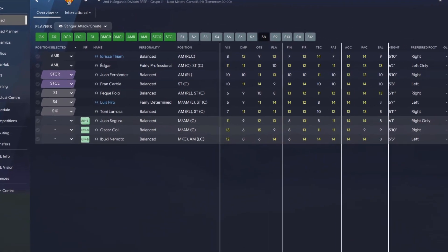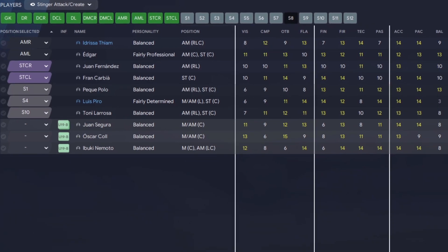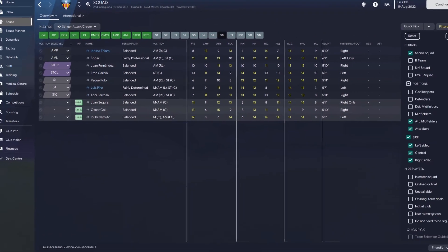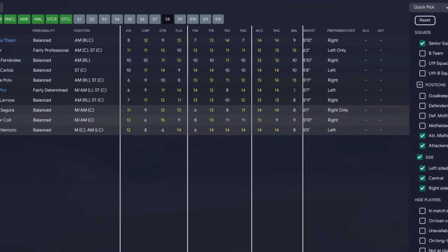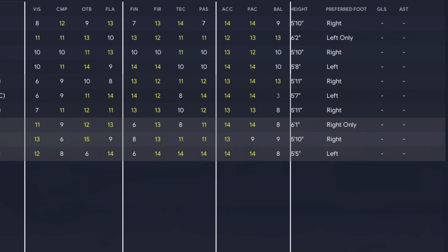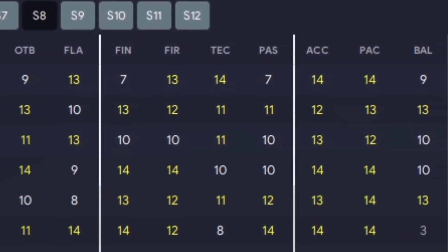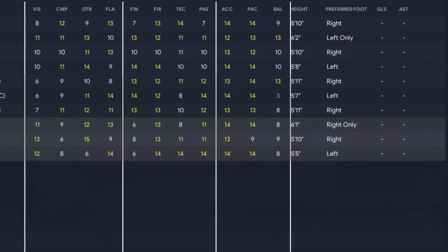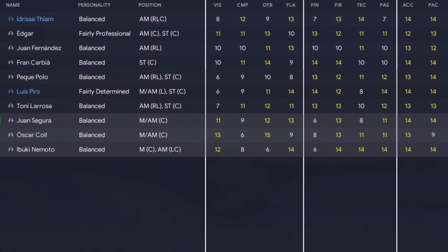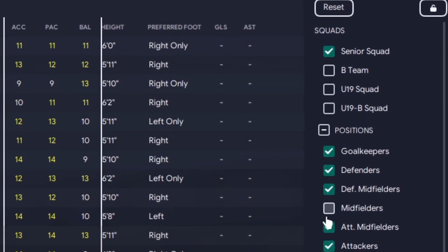The last one I'll show you today is the Stinger Attack Create view, for attacking midfielders and strikers. This is the only one where physicals are in the third column, because I find technicals and mentals more important in this position. There's more of a focus on flair, creativity, and goal scoring — in the mentals you've got vision, composure, off the ball, and flair; in the technicals, finishing, first touch, technique, and passing. Looking at the squad I realised I was a bit short, which is why I brought in Idrissa and Luis Piro to give more backup — they'll be starters in some cases.